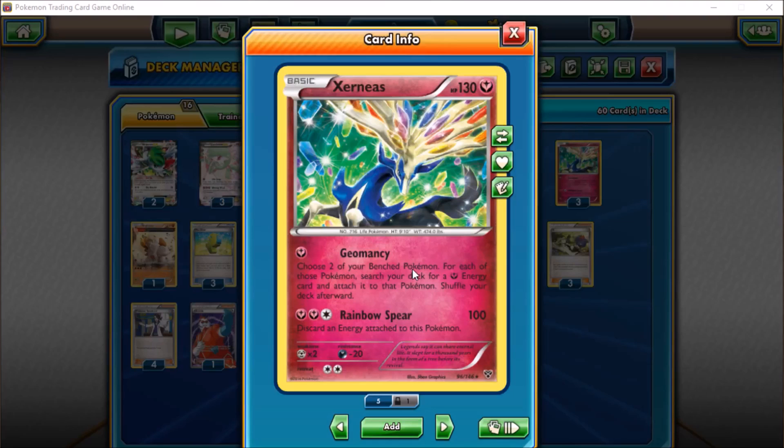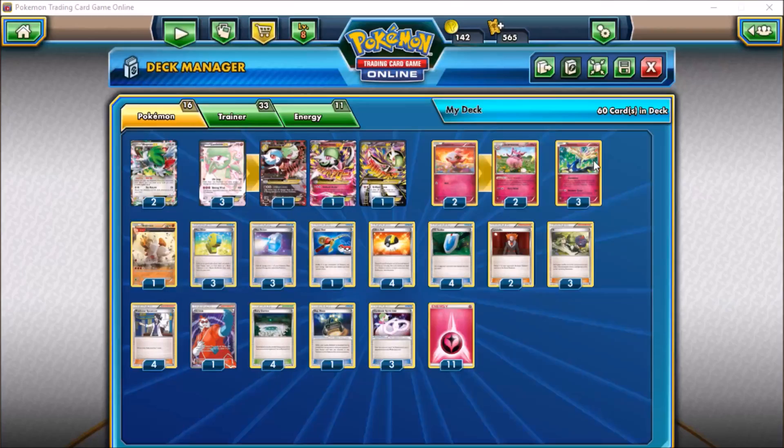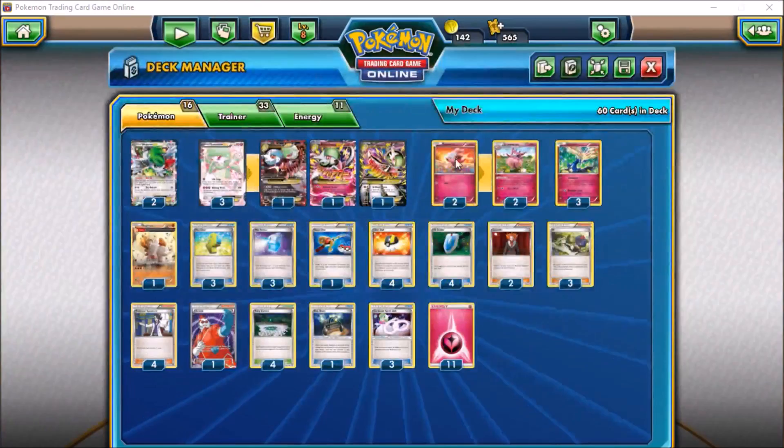We also run three Xerneas. Geomancy is really our best opener — pulling two fairy energies out of our deck and attaching one to each of two bench Pokémon, which is pretty solid. It also gives us Rainbow Spear as a 100 damage non-EX attack. That's really the big reason why we don't run a Hex Maniac — because we can Rainbow Spear if we need to.